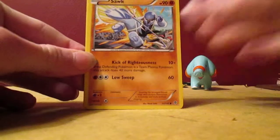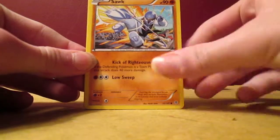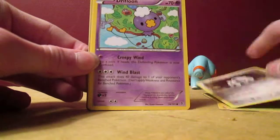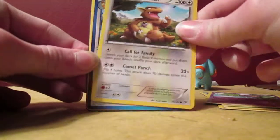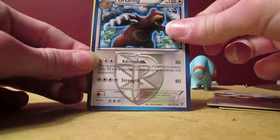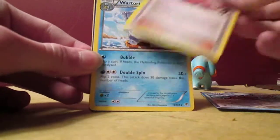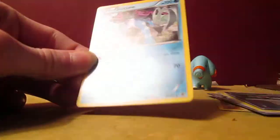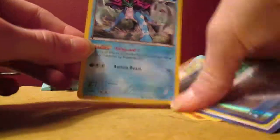Got a Sock, Surskit — got that in the last pack too. Aeron, Drifloon, Kaniscon, Ursa Ring, Iris, War Turtle, Rosteger Reverse, and a Suicune. Not bad at all.